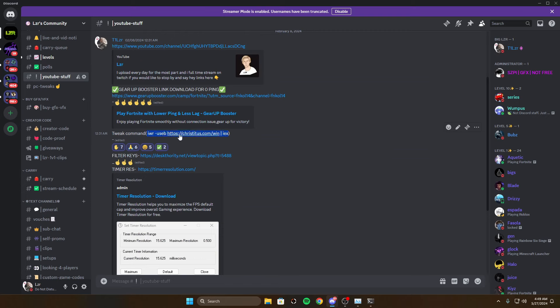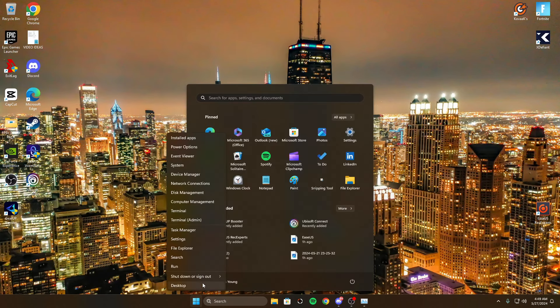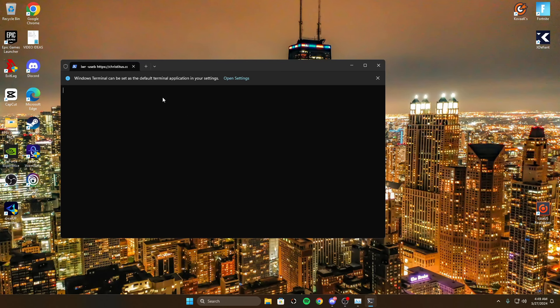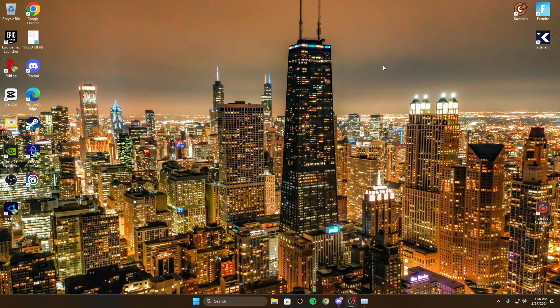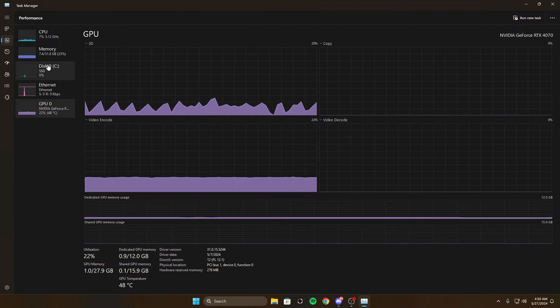Copy the full tweak tool link from my Discord, open terminal as admin again, paste it, and hit enter. A tool will pull up — go to tweaks and then desktop. From here you can disable taskbar widgets, sticky keys, mouse acceleration, Bing search, and more. I recommend also deleting temporary files and running a disk cleanup from here. When done, click 'Run Tweaks' and wait for it to finish.